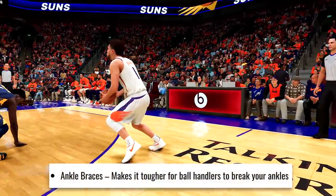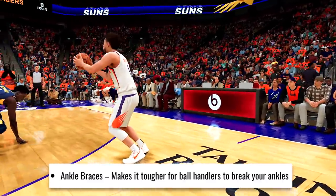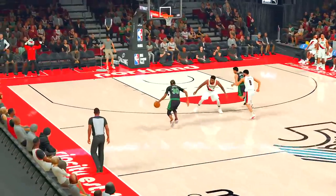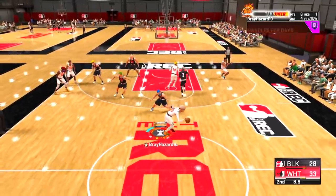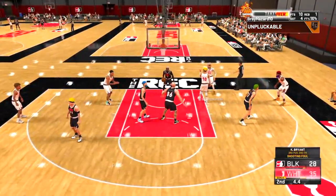Finally, there's Ankle Braces, which makes it harder to get your ankles broken. I believed clamps used to cover that in previous 2Ks, so making a separate badge suggests they want more people to get their ankles broken. Notably, you can't get this on Hall of Fame just by increasing your steal rating — you need to increase your perimeter defense. I'm not sure it completely prevents ankle breaks, especially against playmakers in takeover. But this badge could definitely change how you fill your attribute bars, because nobody wants to get embarrassed.